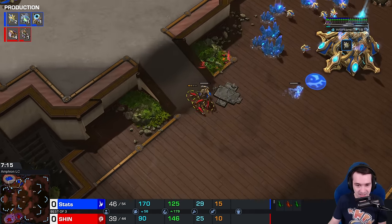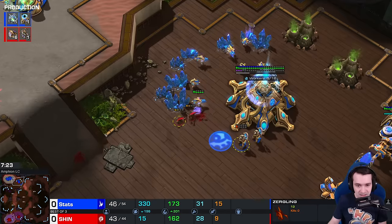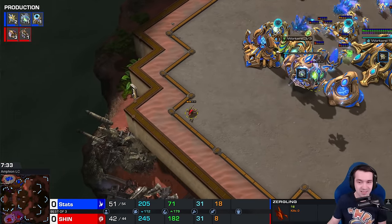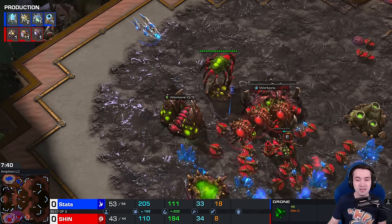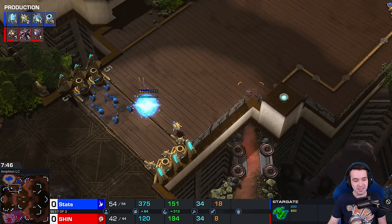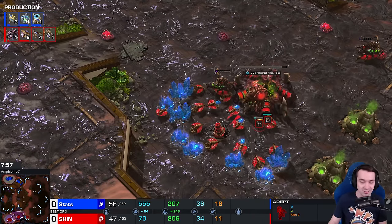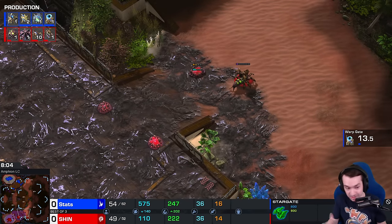Shin runs in again, but the adept already pre-shading away - he actually canceled the shade. Shin's kind of scrambling for anything now. But Stats has taken the worker lead after seven and a half minutes. Well, he had it for the first few, and then it kind of went downhill for a bit. At this point it's Stats's initiative - he has a robo and a stargate against just spawning pool tech. There's a few queens, but they don't have the energy and the creep spread is lackluster. He had one queen on one base for most of this for obvious reasons.